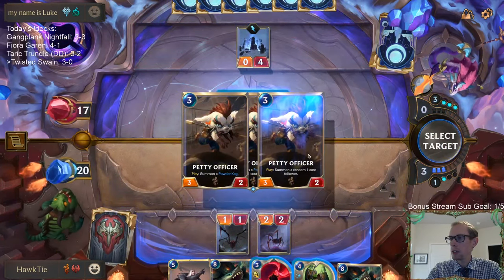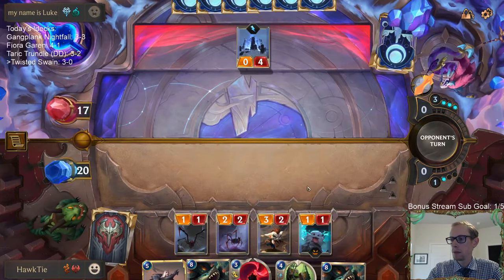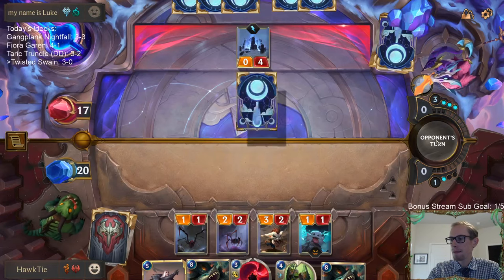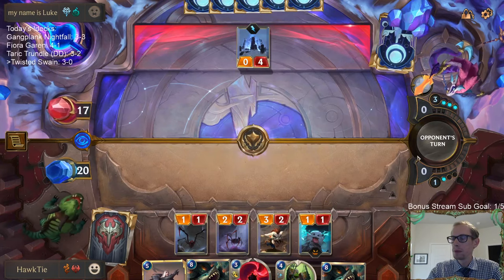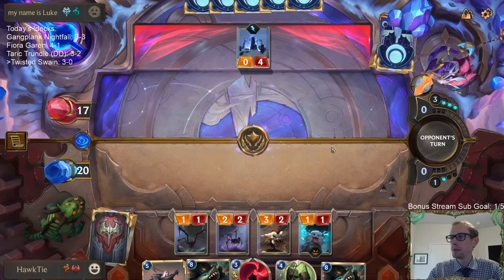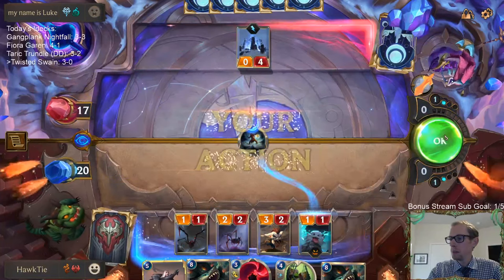No Avalanche this turn. Looks like they have Unspeakable Horror — that'd be my guess for this card. Could be Vile Feast. Nope.